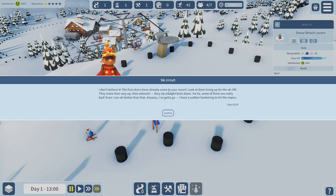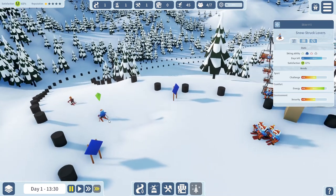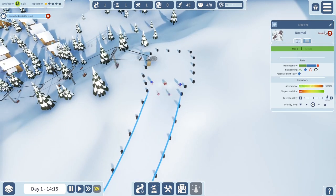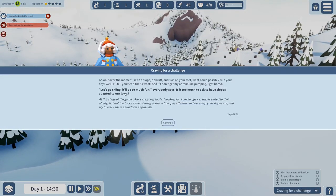The game announces: 'The first skiers have already come to your resort - look at them lining up for the ski lift!' They make their way up, then whoosh - they zip straight back down. Some of them are really bad. If I click on one of these guys I can see he's on the blue slope and on the chairlift - some basic bits and pieces of info there.